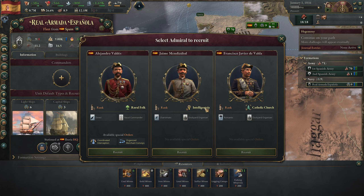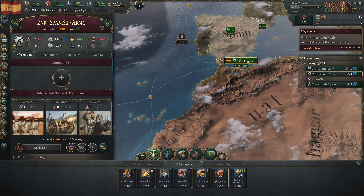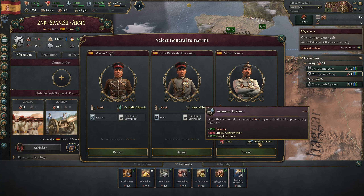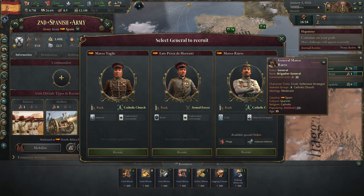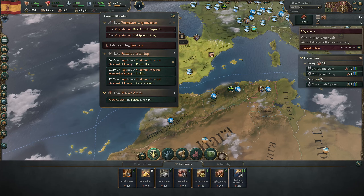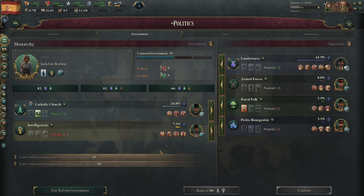We have low organization for the Armada, so we'll add a commander. I'm going to go with the Intelligentsia. Then we'll go to the second Spanish Army - they need a commander too. Mateo Ruiti has adamant defense and pillage, plus 20 supply consumption; he's pretty good. He will be our commander of the second Spanish Army. Taking a look at our government, we have the Catholic Church and the Intelligentsia in charge, and our government legitimacy is kind of low.